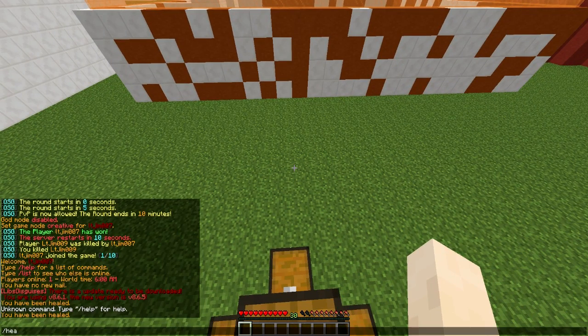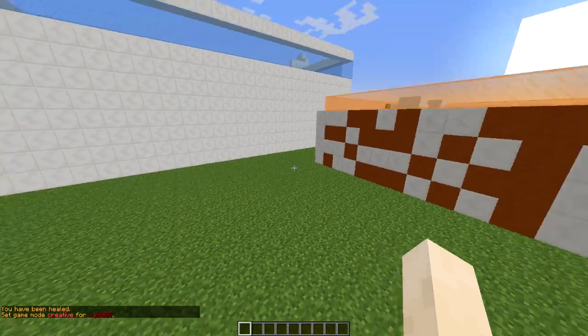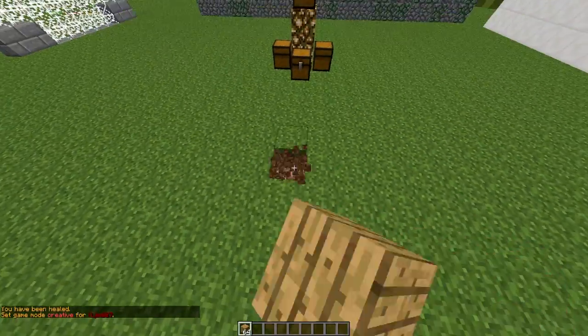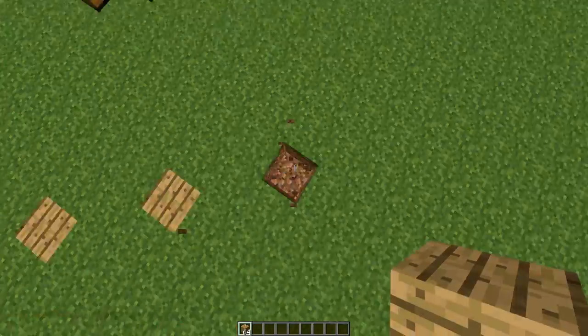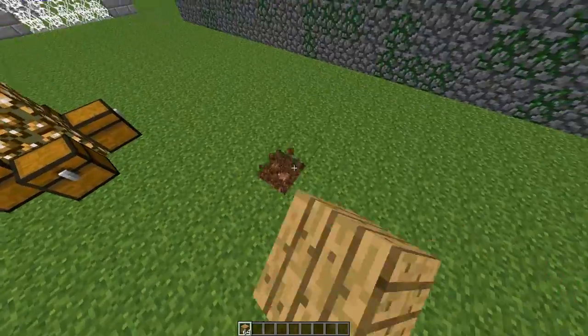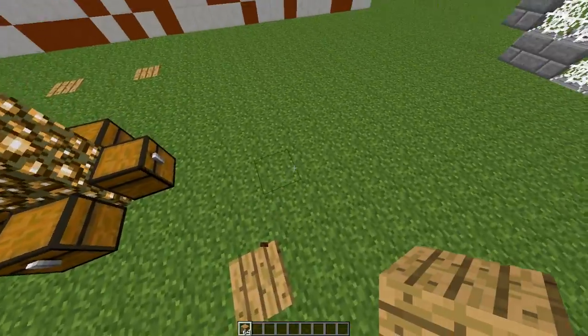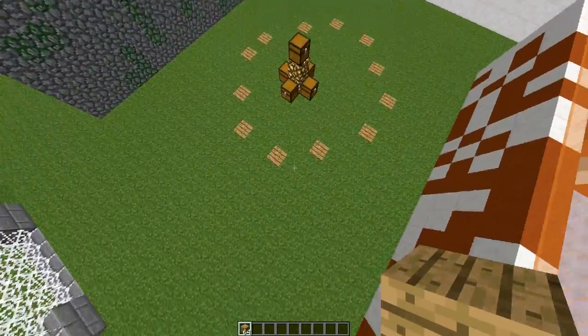Let's get into how to set it up. I've got this small area where we can create our little arena. I'll grab some wood and put blocks down — you don't have to do exactly 10, I'm just going to throw some down in roughly a circle shape.